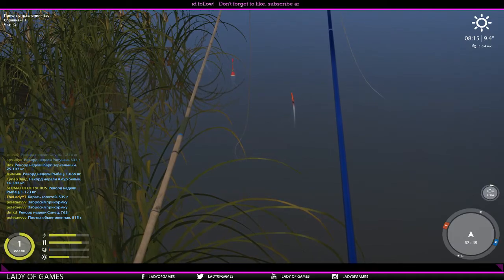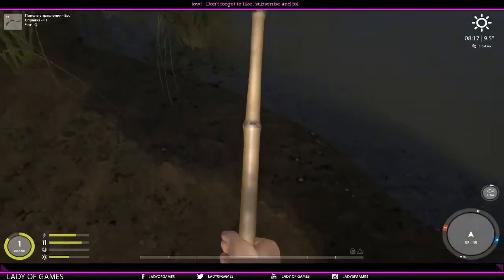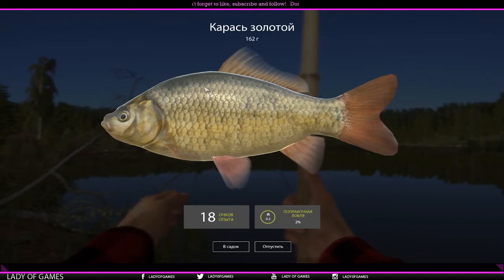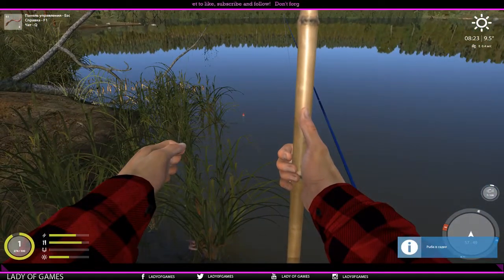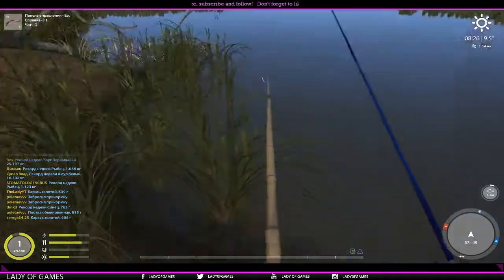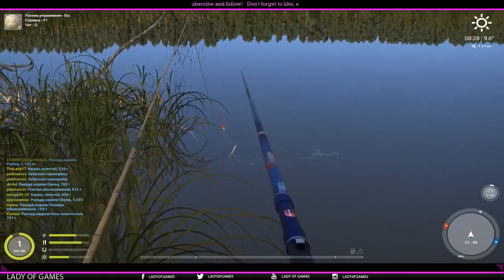We've got some action on both of them already. Wait and see — there we go, upstaker! And yeah, another one. What these fish do nine times out of ten is they will give you this uplifter. It's actually the crucians, the silver ones, who will just take it and pull it down — so that is the difference between the two species that you might see.